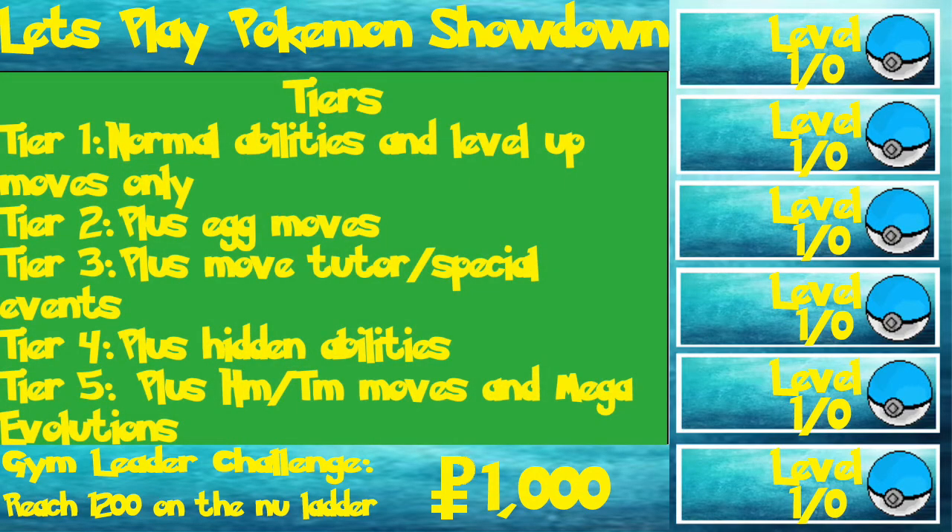Once you have your team caught in the cartridge games, you have to level them up. But because it's not realistic to bring a bunch of level 3 and level 5 Pokemon to Pokemon Showdown where everyone has level 100, I've invented a tier system to simulate the grind of gaining experience and making a Pokemon more powerful. Each Pokemon is going to start at tier 1, and as they gain experience, they'll move up to higher tiers. Tier 1 lets them use their normal abilities and level-up moves only. Tier 2 gives access to egg moves. Tier 3 gives access to move tutor and special events. Tier 4 gives access to hidden abilities. And at tier 5, they'll gain access to HM, TM, and mega evolutions.